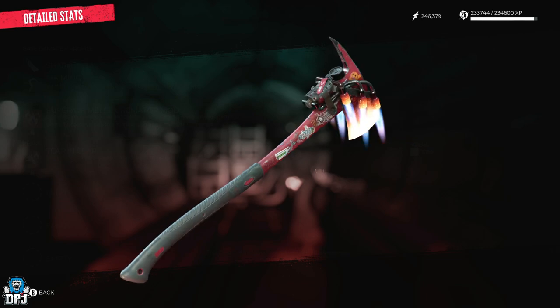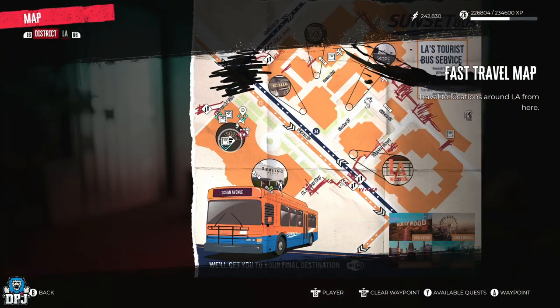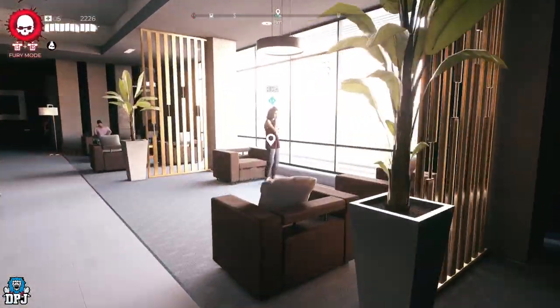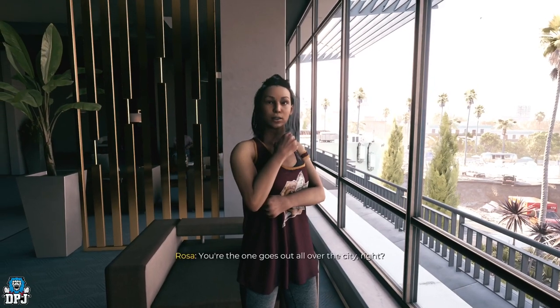To start this quest, you need to head to the Ocean Avenue area within the Serling Hotel save point. Within this area, across from the bar vendor, is Rosa — speak with her to get this quest started.